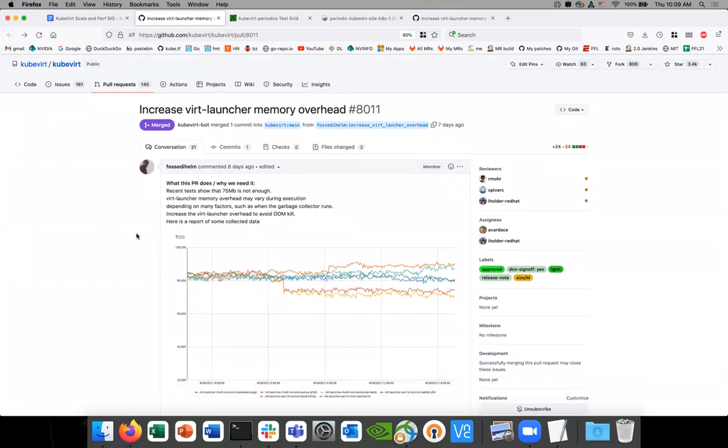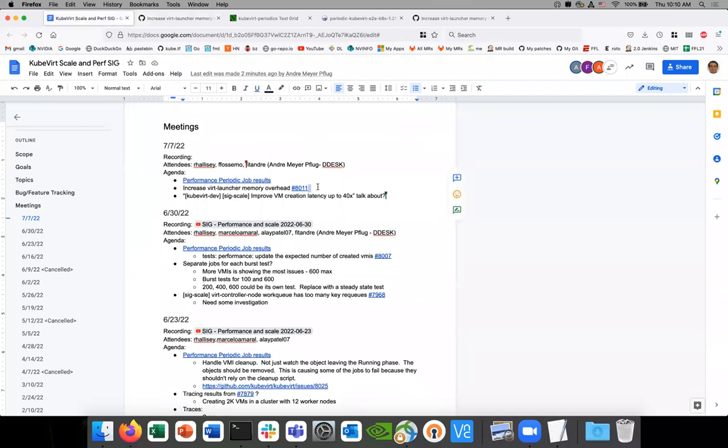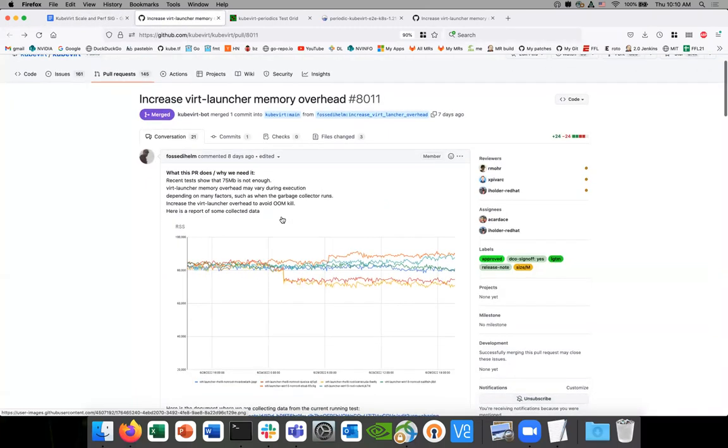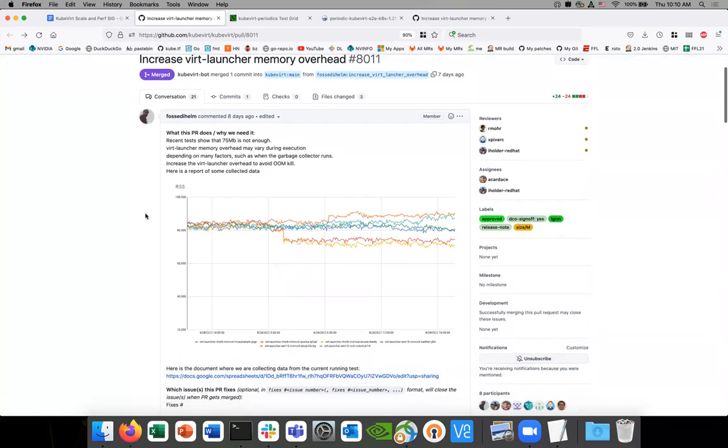This PR was born because we see that the RSS for virt-launcher — the RSS increase initially seems to increase constantly, and we thought we had a memory leak. But after a deeper test and a long-time test, we saw that there is no memory leak, because we tried with pprof to see if we have a memory leak, and it seems that there is no memory leak. We are still running this test.